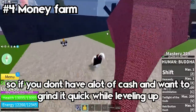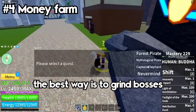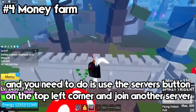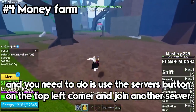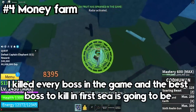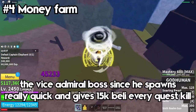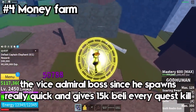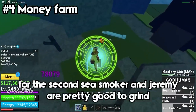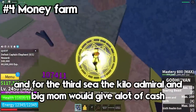If you don't have a lot of cash and want to grind it quickly while leveling up, the best way is to grind bosses. The server hopping boss method still works really well — use the servers button in the top left corner to join another server, kill the boss there, and keep server hopping. The best boss to kill in the 1st sea is the Vice Admiral, since he spawns quickly and gives 15,000 belly every quest kill. For the 2nd sea, Smoker and Jeremy are pretty good. For the 3rd sea, the Kilo Admiral and Big Mom give a lot of cash.